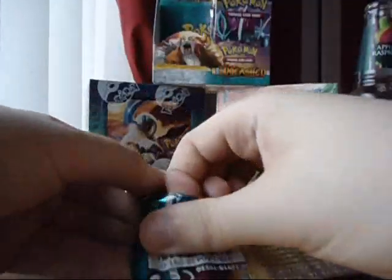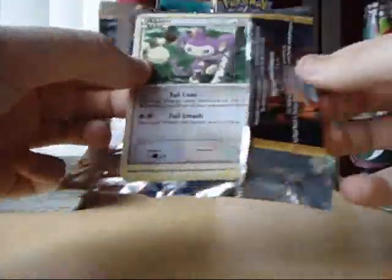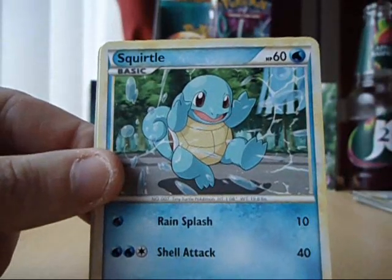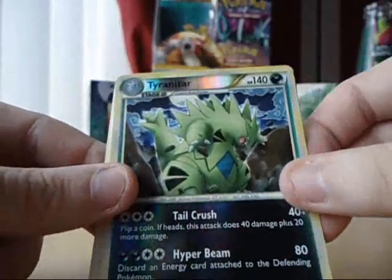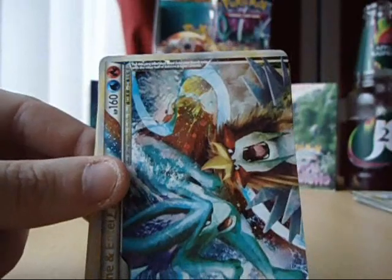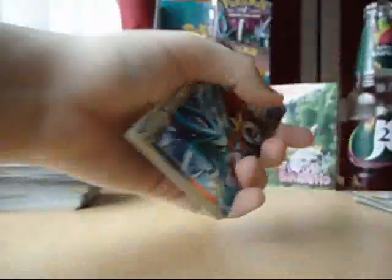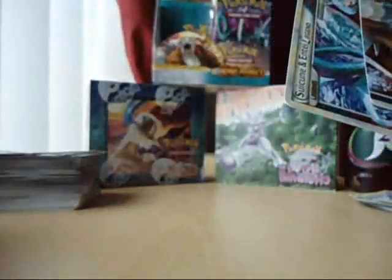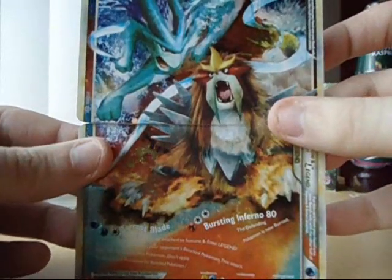Last pack of the left side, guys. I've ripped it again. We've got an Earcomb, Squirtle, Cherubi, Turtwig, Beldum, Tyranitar reverse — looks awesome, very nice indeed. Top half of Suicune and Entei — is that the one, the bottom part I pulled? Yeah, I've got the full part now, excellent! Looks quality, very nice indeed.